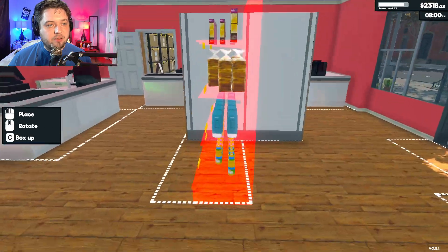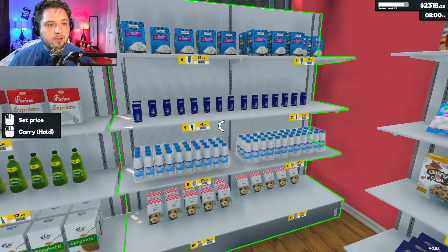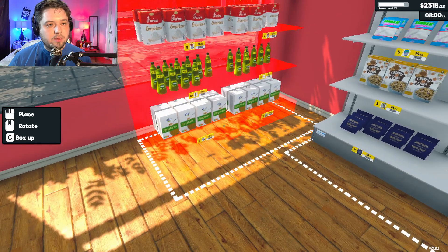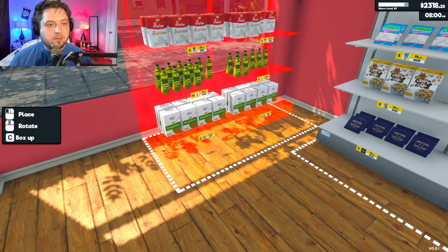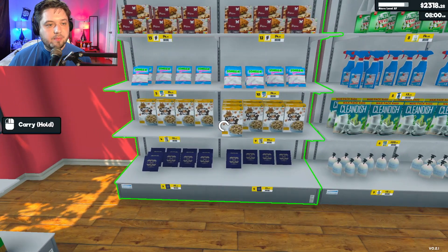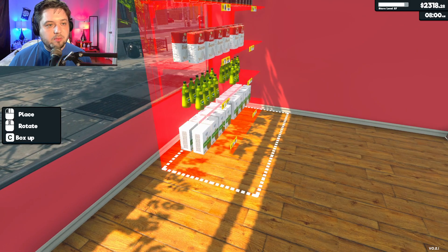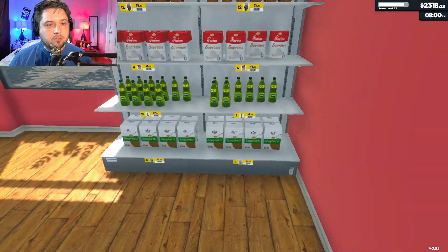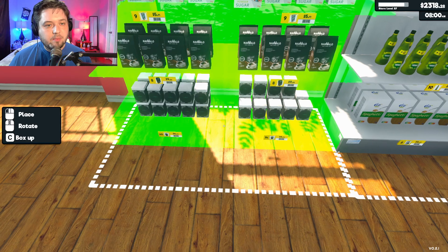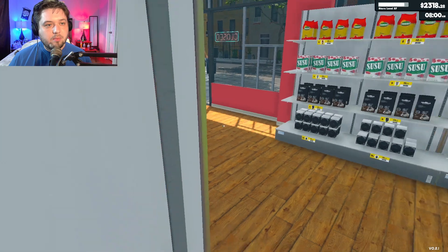I'm going to really have to move these around. All right, so let's take this out. We got to put this one in that space. Let's get this out of here too, because I want it against the wall. So it's got to be in front of the little pillar things. There we go.